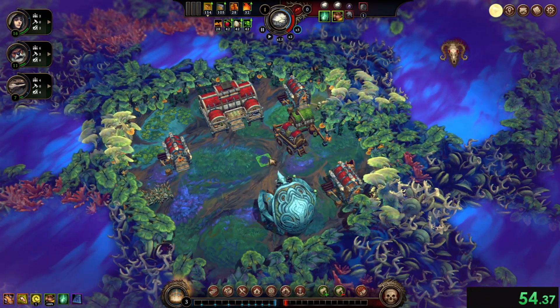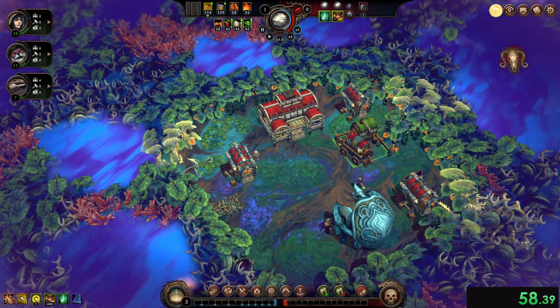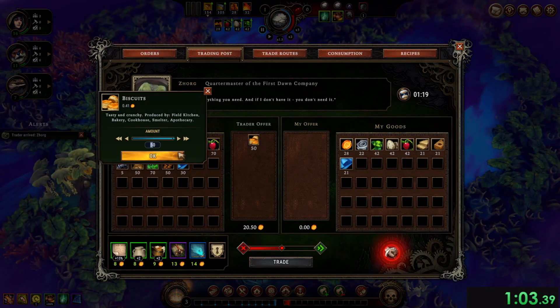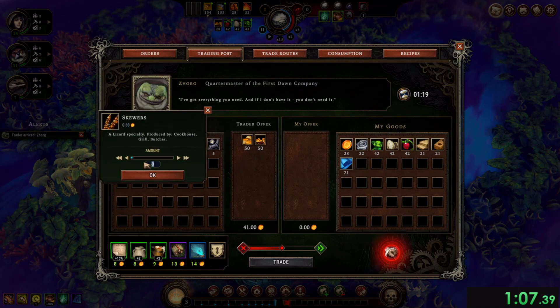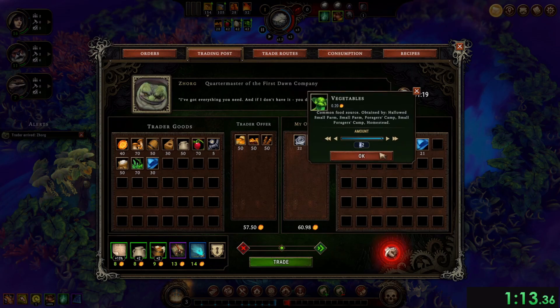Jorg is coming in at minute 18 anyway. Jorg is a very good starting trader — we want to buy all the complex foods that he sells. He only sells three? Ah, that's not great. These are irrelevant. Give him all my gear, give him all my normal food.